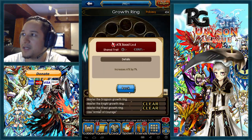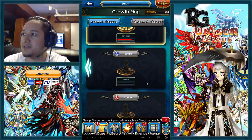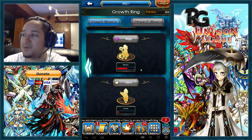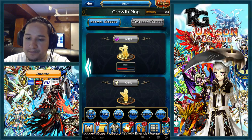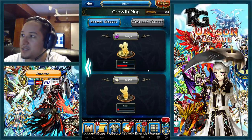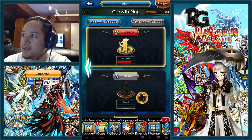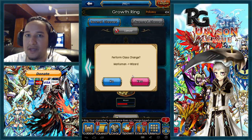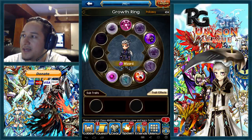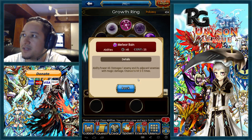As an archer, go ahead and get the archer proficiency first, then soldier or marksman depending, and afterwards you can get the other share traits. Alright, let's move on to the mage class.